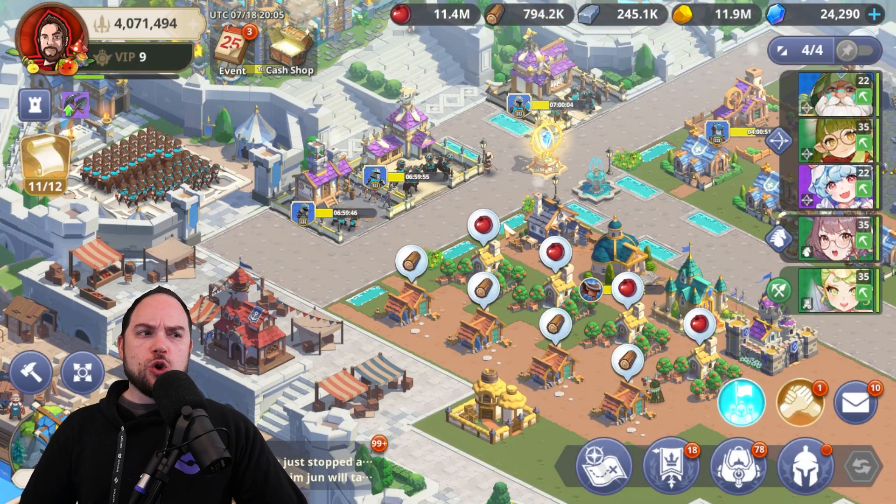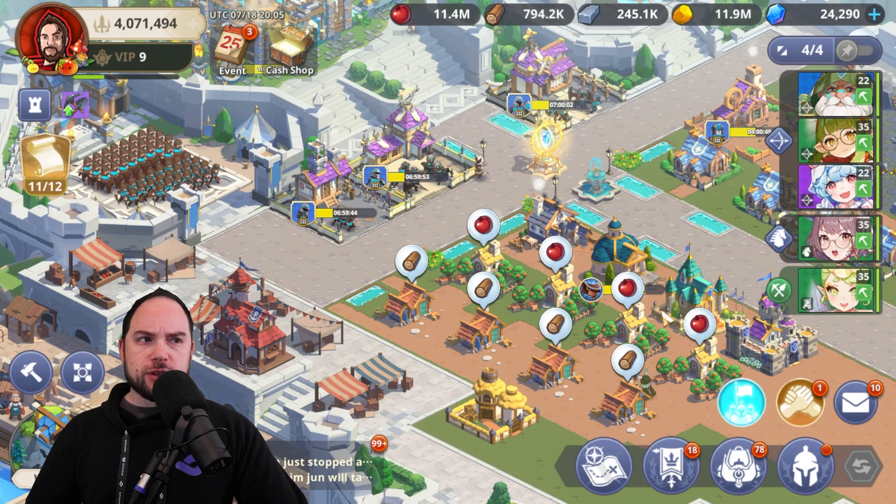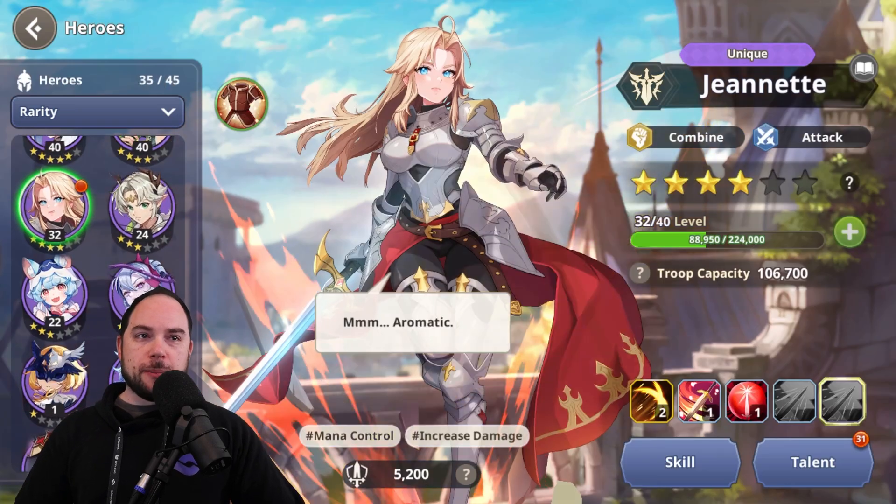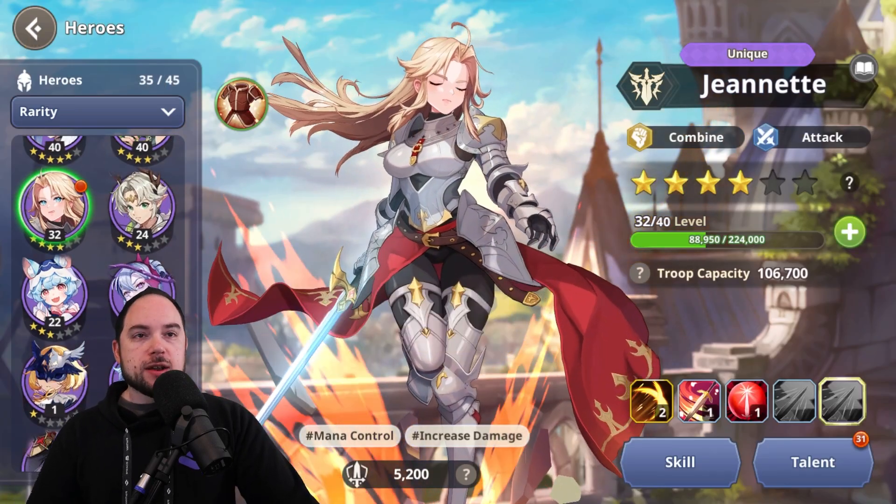I still haven't chosen which hero I'm going to put the tokens onto, which is funny, but I'm probably going to drop those mana stones onto Jeanette. That will be a topic for a separate video.